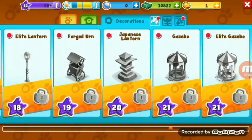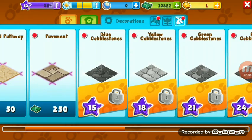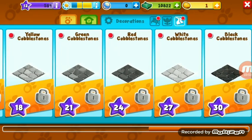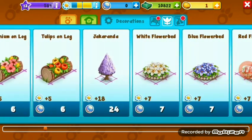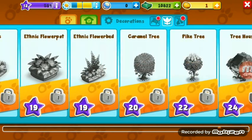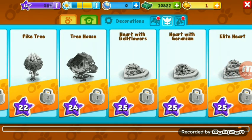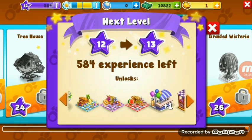These are the decoration items. The last decoration unlocks at level 30. In this category, the most beautiful decoration is also the most expensive — it costs 100 pearls.